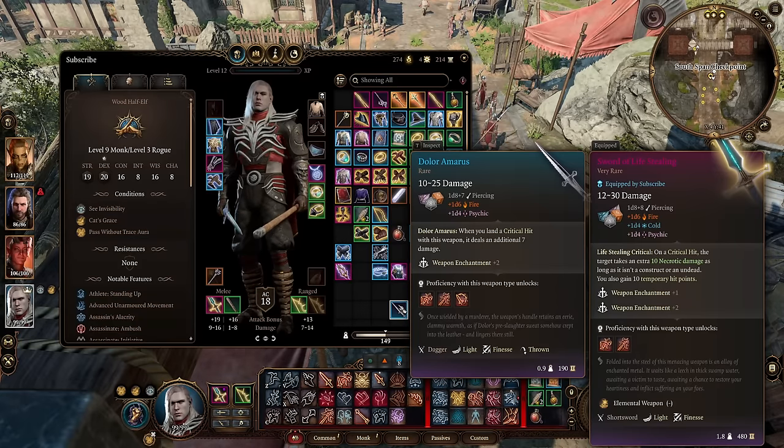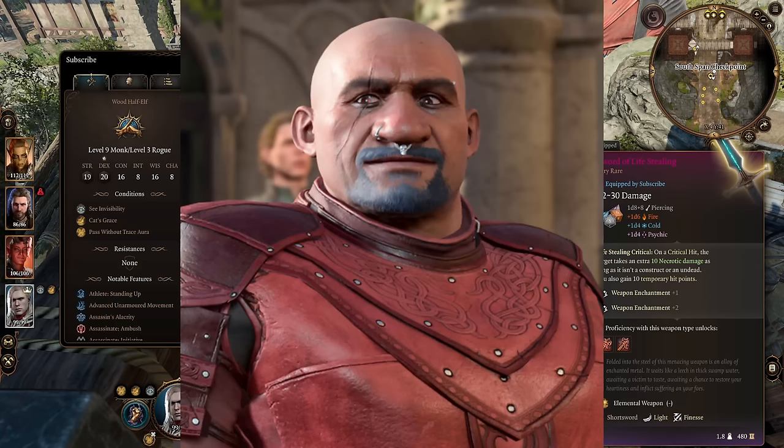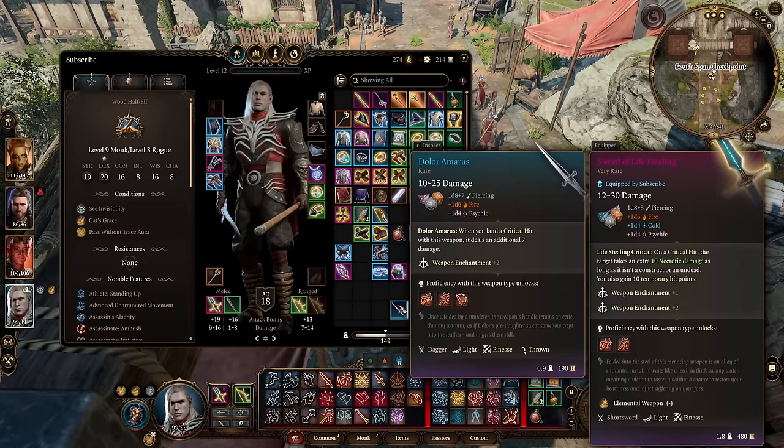There are two ways to obtain it. If you want to become a cultist of Bhaal, you can buy it from the vendor. Or during the Tribunal Murders quest, there is a dwarf — I'll pop up on screen now — when you kill him, he actually drops this dagger. And this dagger is insane.